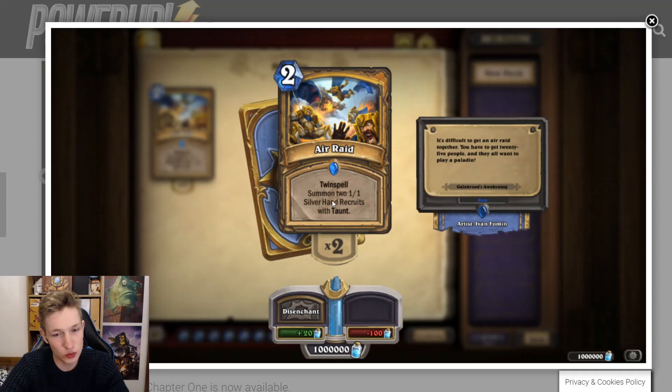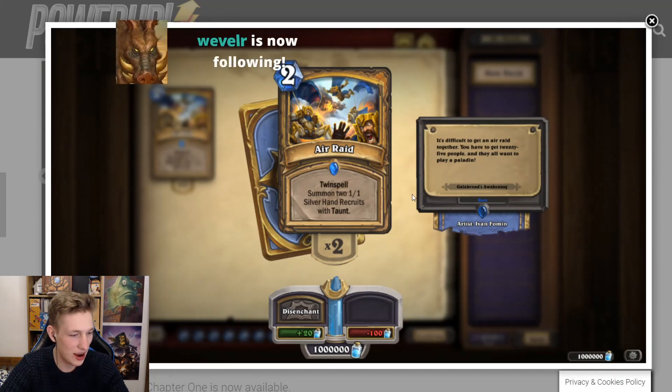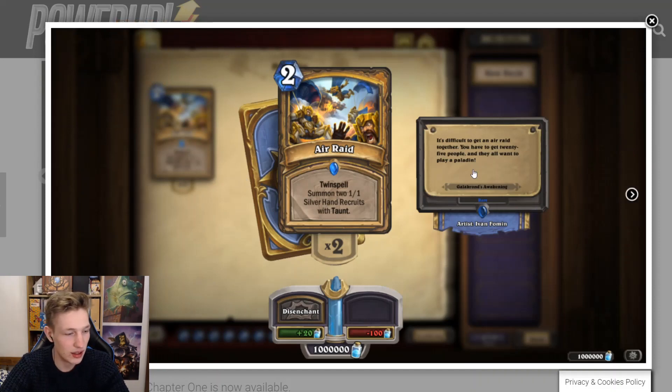Air Raid — summon two 1/1 Silver Hand Recruits with Taunt. That means you can get four 1/1 Taunt minions for four mana as a Twin Spell. We saw previously a five mana summon five 1/1s, and that ended up being quite good because there were cards that buffed 1/1s. There aren't currently any Silver Hand Recruit buff cards in standard really — there's a three mana 2/4 horse, but that's about it. If there were more buff cards for Silver Hand Recruits, this card could be very powerful, but right now it's not great. It works with side quests and a lot of cards — the card's good, but it's not going to make an archetype on its own.